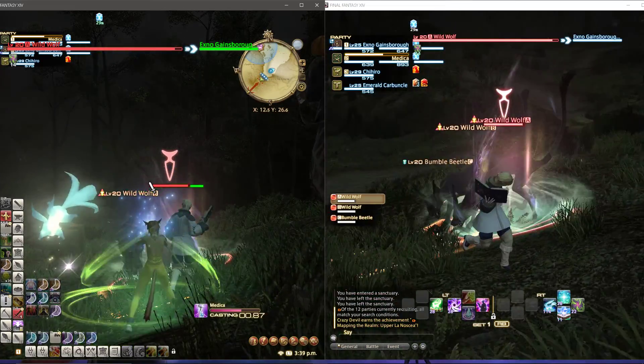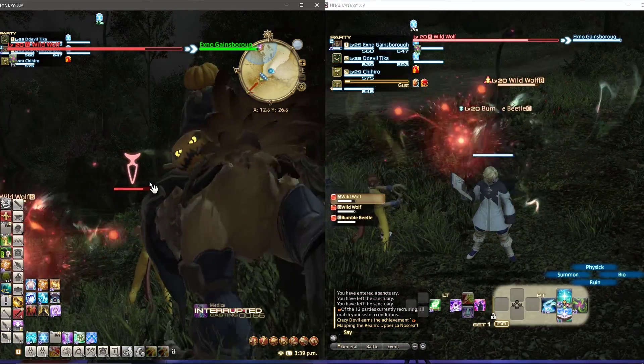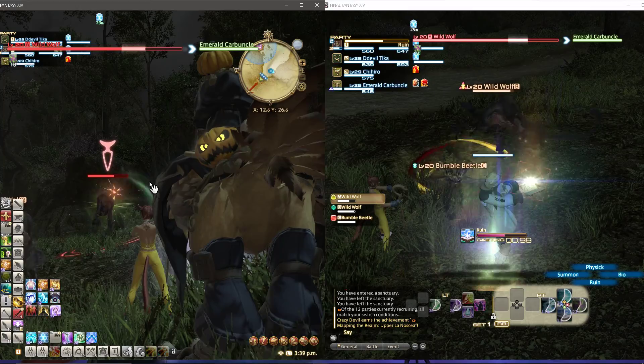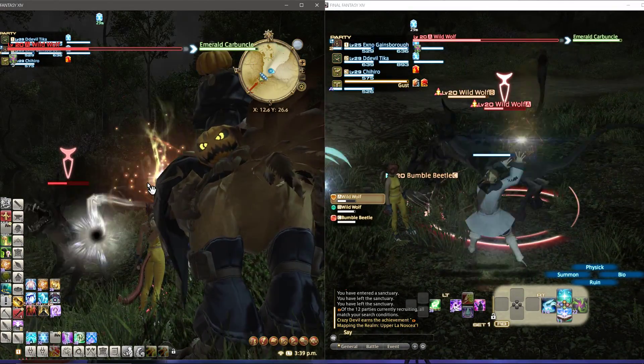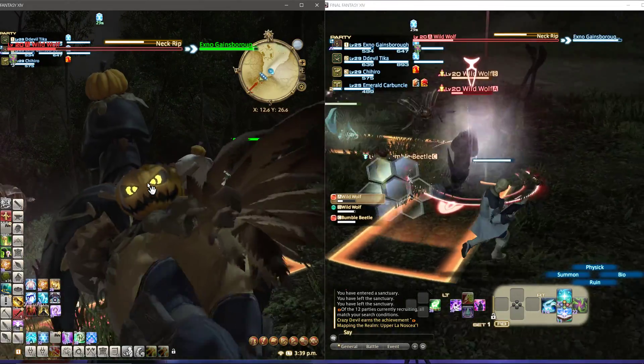Then press 4 to cast a wind spell. Then you can continue as normal with your main character and try to take the hate off your white mage.